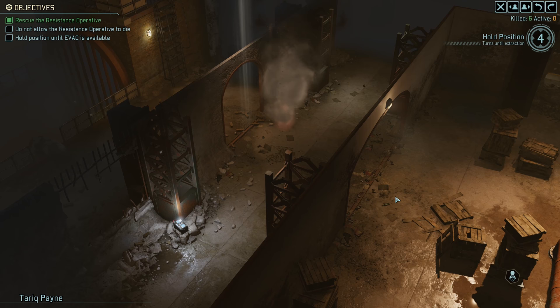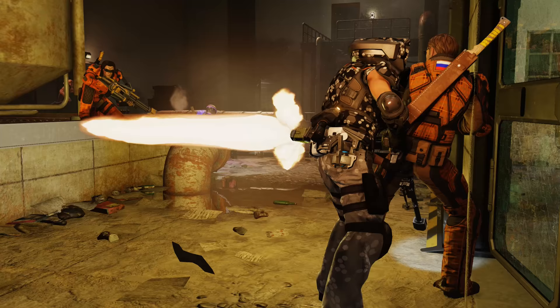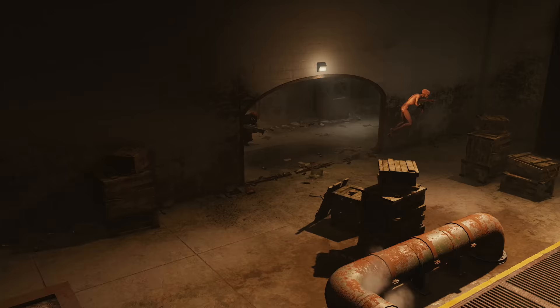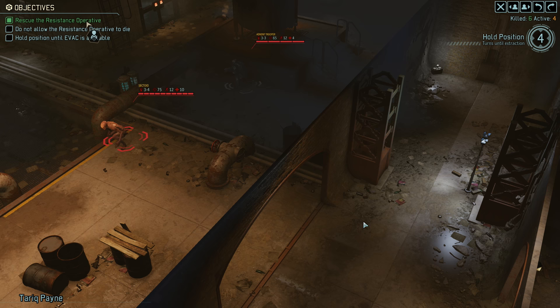Hopefully we'll do some damage. Brad will move closer to that spawn, and we obviously need to keep the VIP safe. Let's see how bad it's going to get. Here's the other group — I can't see what these guys are exactly. I think that was just a trooper, a Gunslinger, and a Sectoid. Nice one — one more, come on. Nope. Well, at least we did some damage. We got one more shot with Clara. Oh well, it could have been worse.